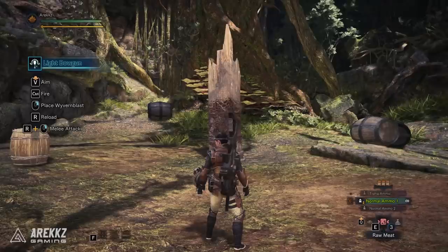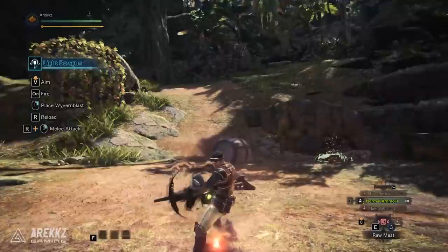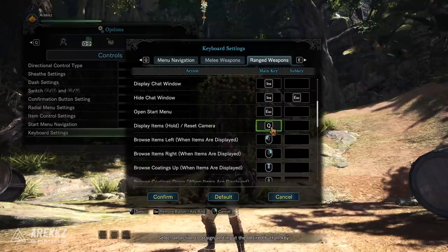Now with that out of the way let's talk about ranged weapons. Ranged weapons need a little bit more work since by default the setup is really weird. You hold down V to aim, you press Control or left click to fire, and you use the right mouse button for special ammo like Wyvern Blast. This is super weird since Wyvern Blast isn't used all the time and yet it's taken up an incredibly valuable button. Plus nobody really wants to hold down V to aim — you can press Control to toggle aim but I also don't want to be locked into aim either, so let's fix this.